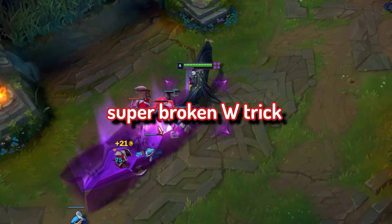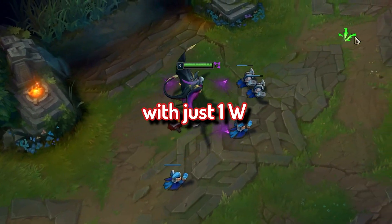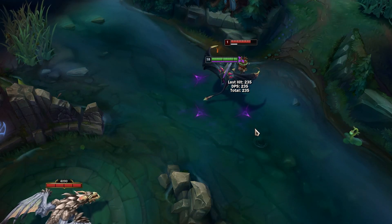I found this super broken W trick where you can reset all your Q dashes with just one W. We all know that W will reset the Q dash cooldown in the direction of the enemy hit.